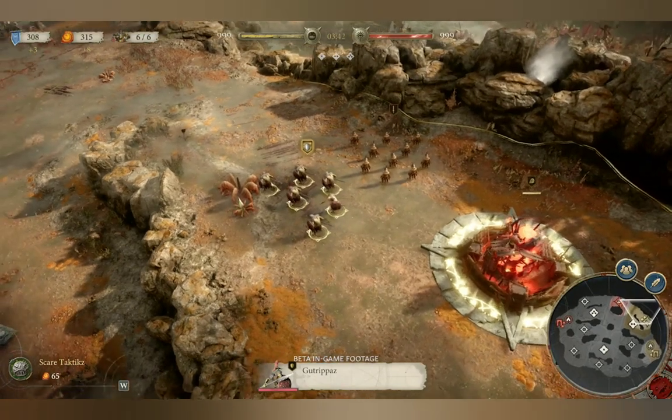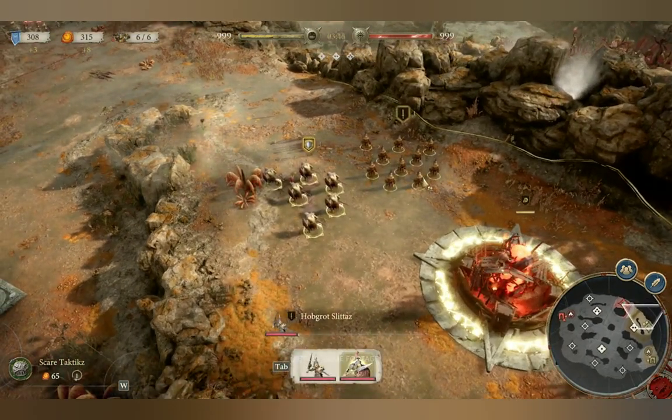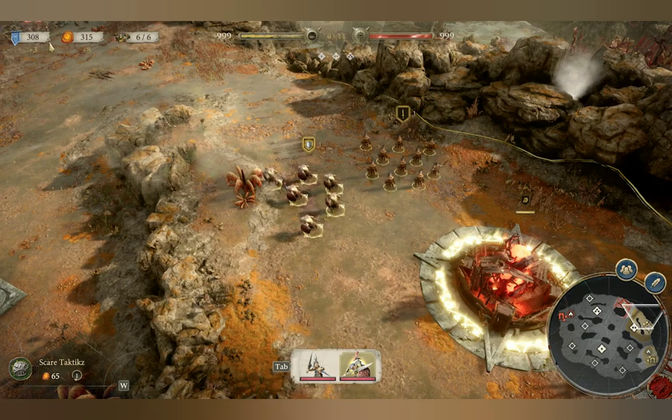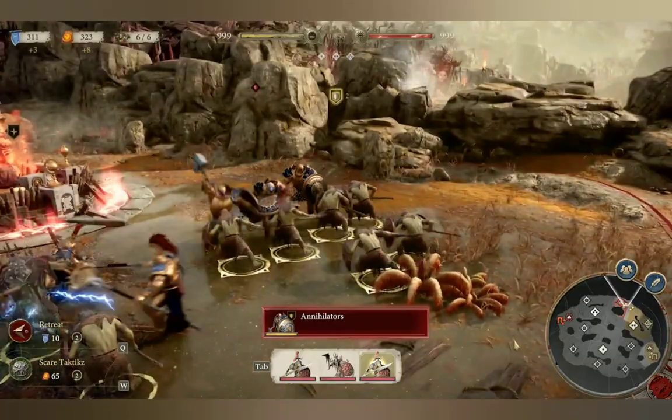Select multiple squads, then hold Control and press a number from 1 to 9 to create a battalion corresponding to that number. To then select a battalion, press the battalion's corresponding number.